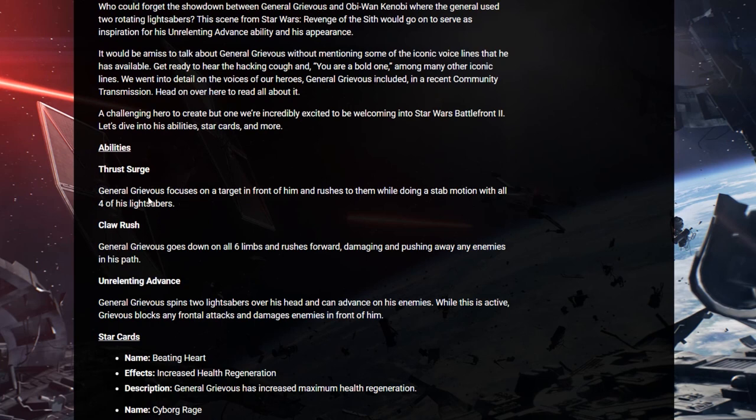First of all, Thrust Surge. General Grievous focuses on a target in front of him and rushes to them while doing a stab motion with all four of his lightsabers.